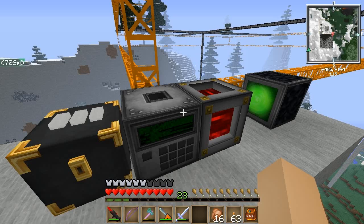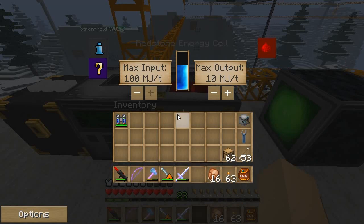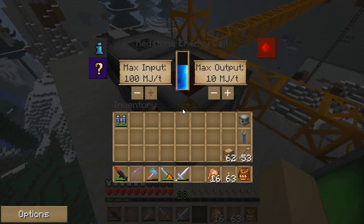So this is my quarry. You can see it's a very simple setup — it's just powered by this redstone energy cell. I just set it to output 10 MJ per tick. It runs pretty fast and it'll last a good amount of time.